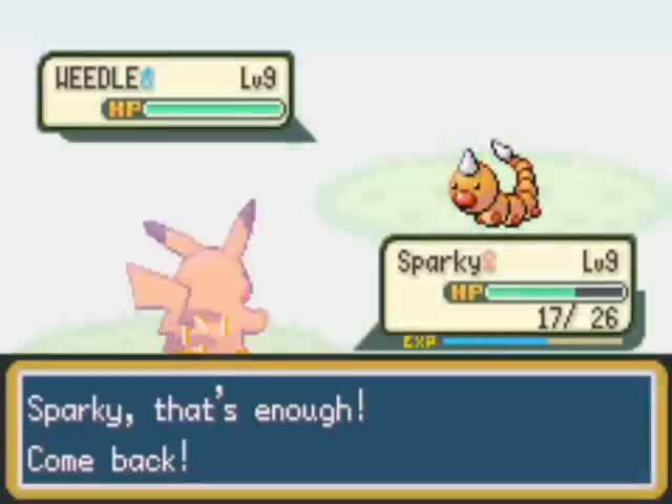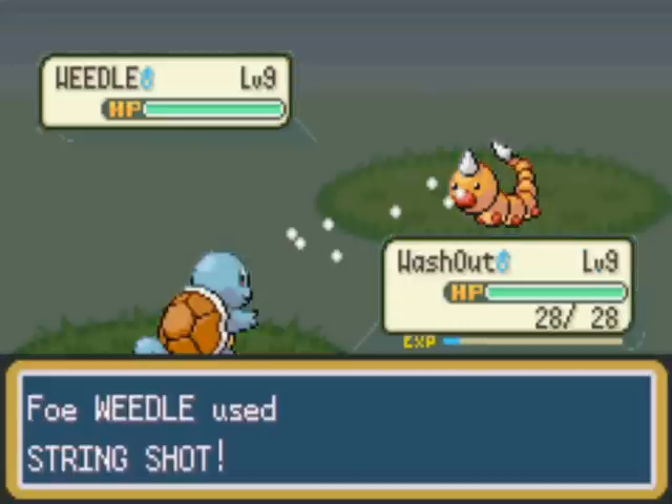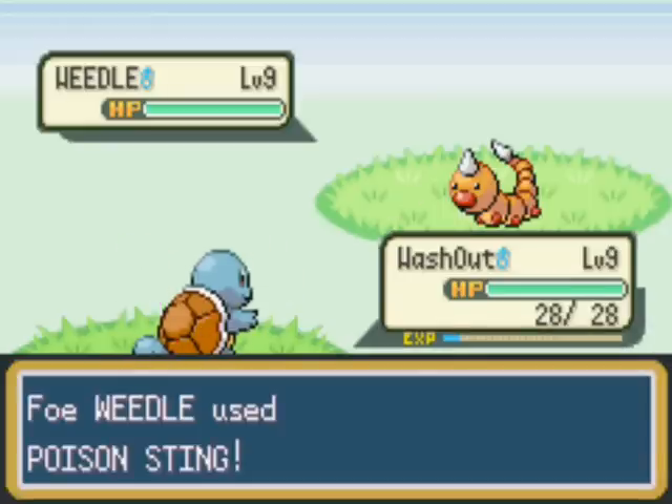I noticed I was running out of PP. All of your moves have a certain amount of power points, and once they have been all used you can't use that move until you either heal or use a PP recovery item.